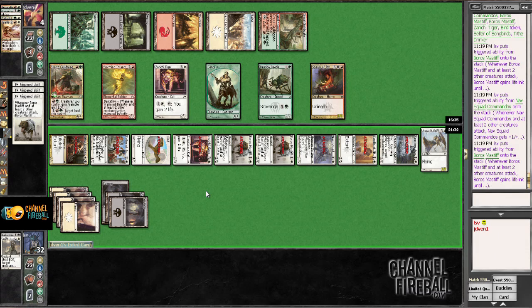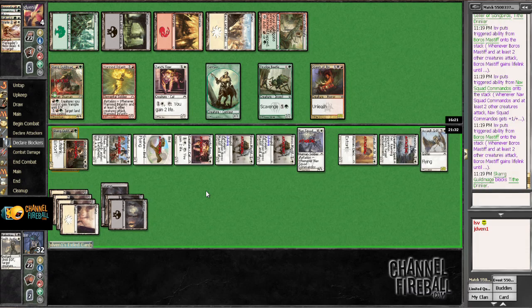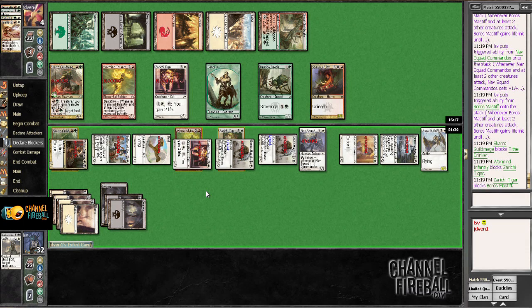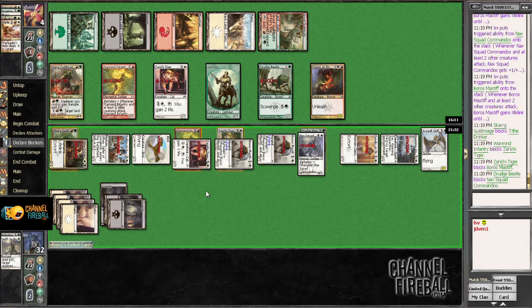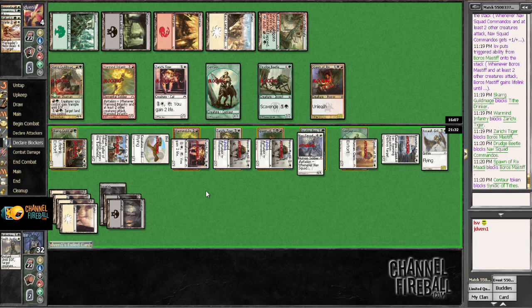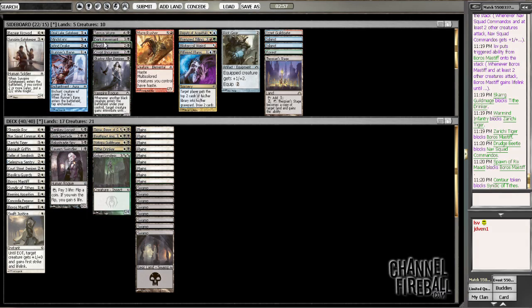I wish I had a Rootborn Defense to side in against Mizzium Mortars. I wonder what I could do — I'll have to take a look at my sideboard. Probably not a whole lot, but I could side in Mind Rot. That's actually not too bad when your opponent is stuck on lands hoping to draw their sixth and you just Mind Rot their last two cards. Though that takes a fair amount of circumstances to come together. Mizzium Mortars is a nice card. Block away and in. I could draw Death's-Pack Angel — Death's-Pack Angel gets around that fairly well. So yeah, I kind of like Mind Rot.